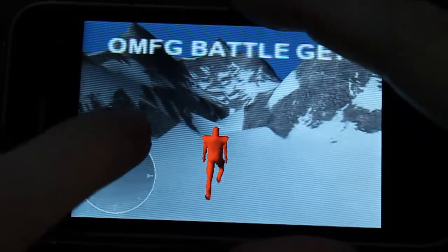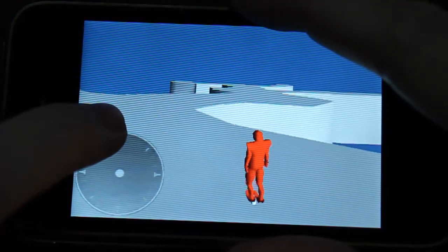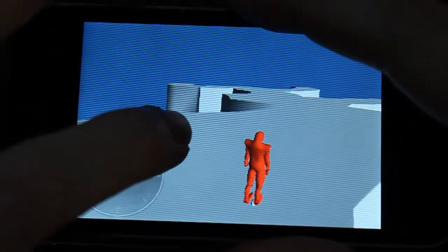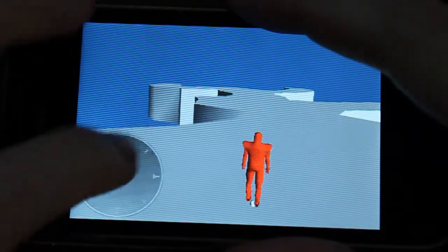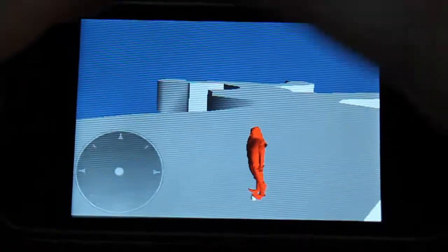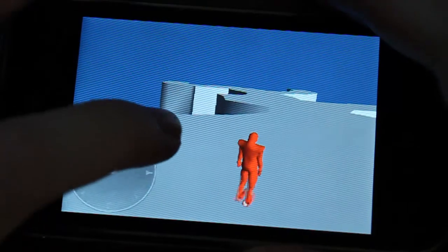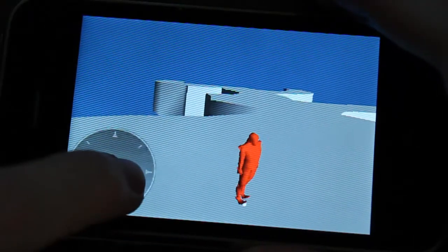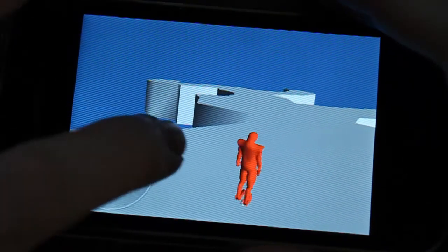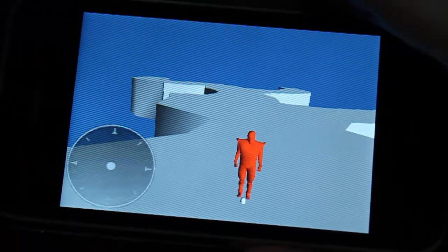I also put in an outdoor dungeon area. You can see the camera is following the player. I haven't put in any more elaborate cameras than this, but it took me a while to figure out how to do it. That little white thing down there — the camera is actually locked to that and not to the player, and I have that little capsule locked to the player. So that's my workaround to get the follow camera working correctly.